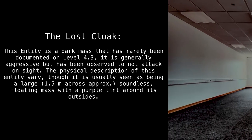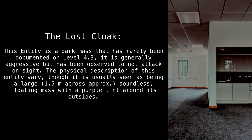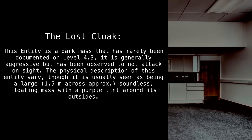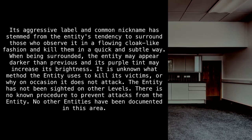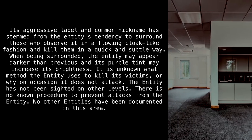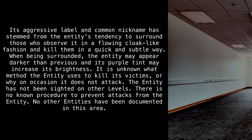The Lost Cloak. This entity is a dark mass that has rarely been documented on Level 4.3. It is generally aggressive but has been observed to not attack on sight. Physical descriptions of this entity vary, though it is usually seen as a large, approximately 1.5 meters across, soundless floating mass with a purple tint around its outsides. Its aggressive label and common nickname stem from the entity's tendency to surround those who observe it in a flowing cloak-like fashion and kill them in a quick and subtle way. When being surrounded, the entity may appear darker and its purple tint may increase in brightness.